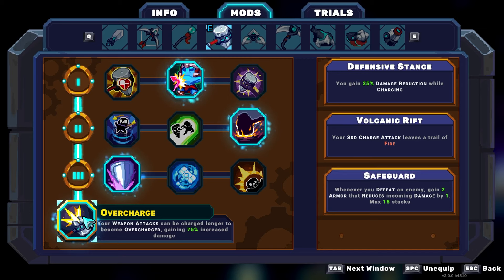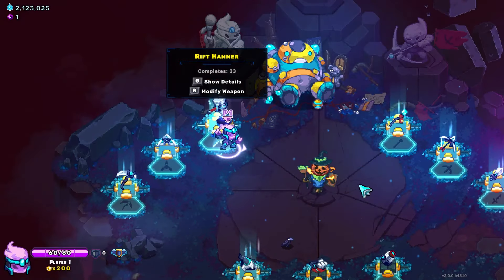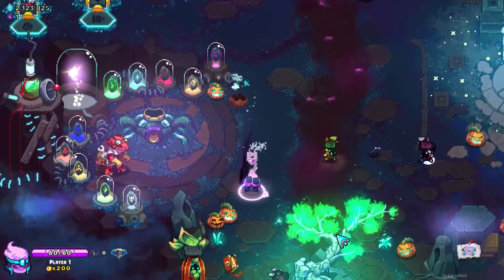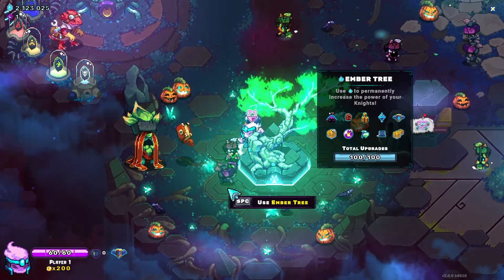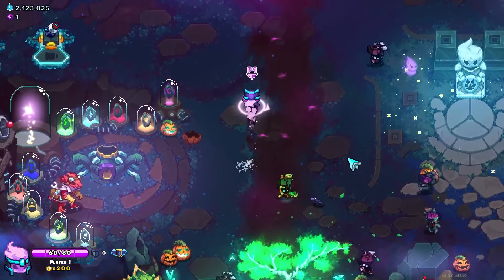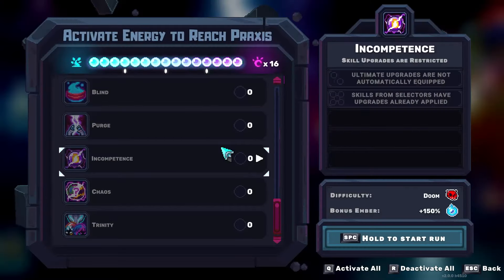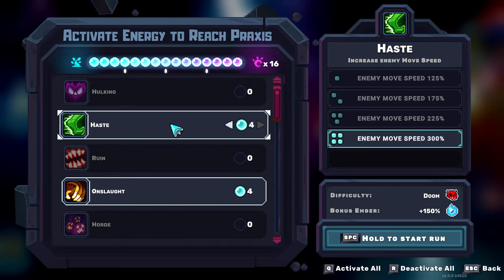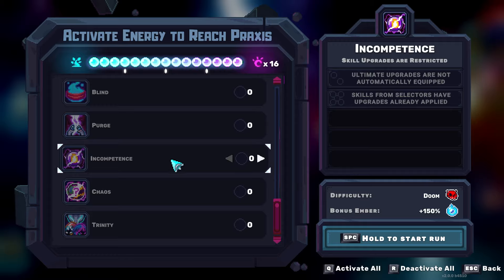It's basically just a better Bone Plate - super cool. And the overcharge ultimate, which is your weapon attacks can be charged one second longer, and then they become overcharged, getting 75% increased damage. And the Ember Tree is pretty much default. We're going to hop right into a run here on Doom 16, which is 4 haste, 4 onslaughts, 1 dosed, and 5 blitz.